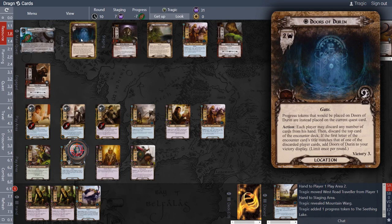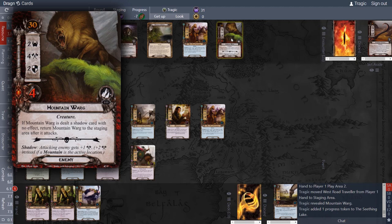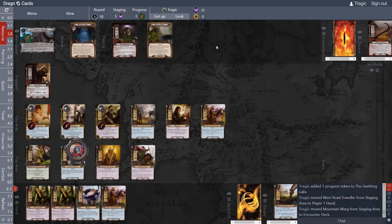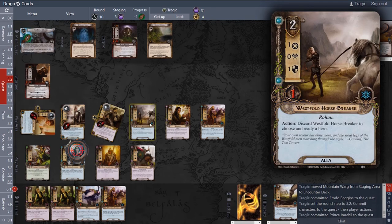As an action, each player may discard any number of cards from their hand, then discard the top card of the encounter deck. If the first letter of the encounter card's title matches that of one of the discarded player's cards, add Doors of Durin to your victory display — limit once per round. Through tapping Hammermath we know the next card starts with a W — Mountain Warg starts with M but Westward Traveler starts with W — so actually we can use the W match.